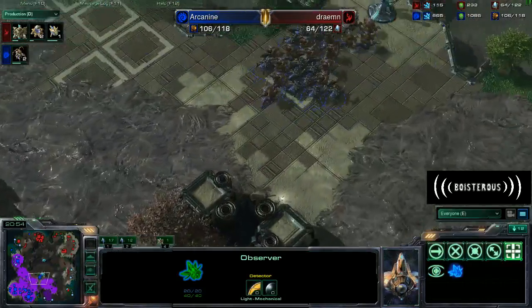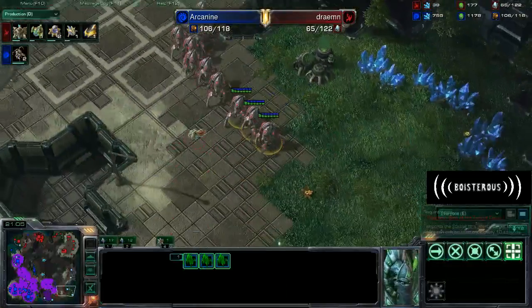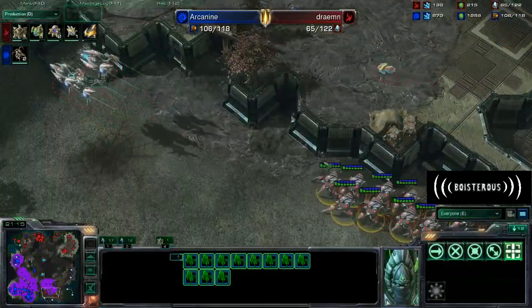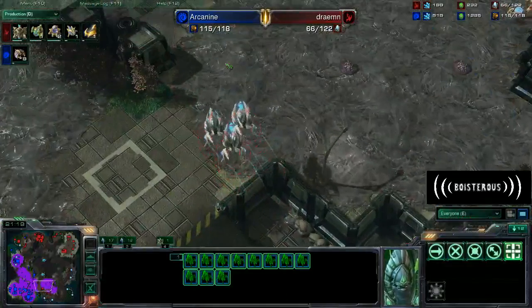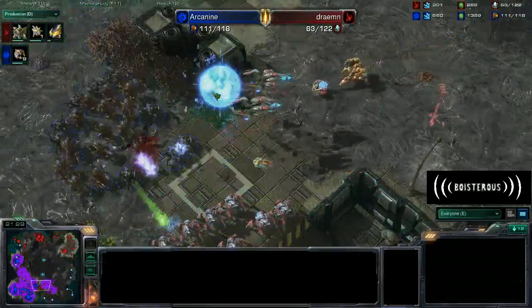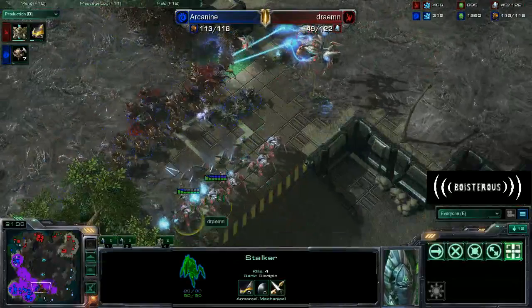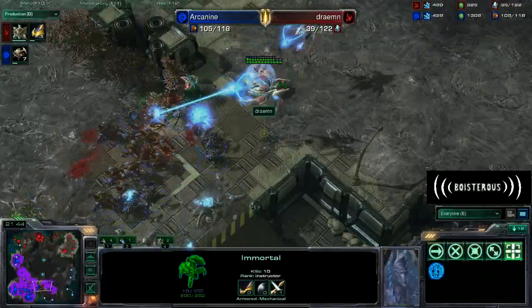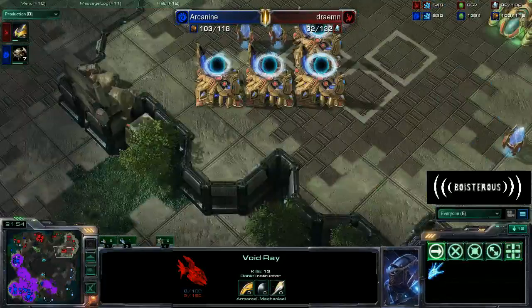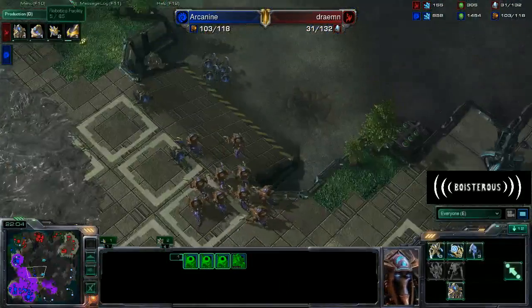Arcanine now has a pretty solid army especially versus this composition from the Protoss player. Because the thing that counters Hydralisks - the reason people don't make Hydralisks against Protoss - is Colossi, because Hydras are very, very slow and Colossi do a lot of damage to them, just an absolute crap ton of damage. So really, without having Colossi, these Hydralisks are actually going to do reasonably well against the Protoss force. They just wash and tear through the flank of Stalkers, go right for the Immortals, just absolutely ripping through stuff. We see our Protoss player not really having an army in reserve - he just doesn't have an army in reserve at all. He also doesn't have any resources, so Arcanine might have just won this game.